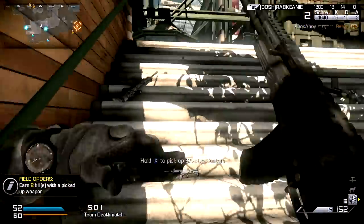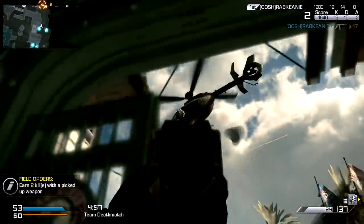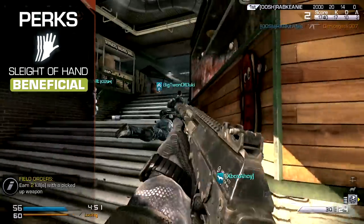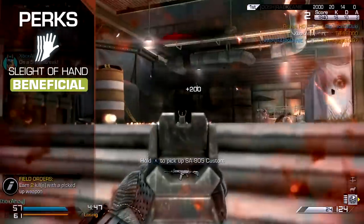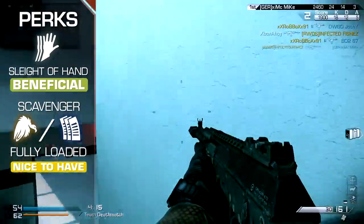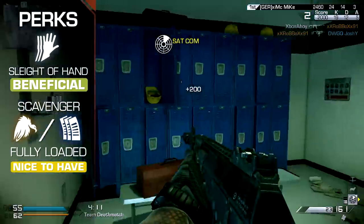To take the best advantage of this power, it pays to be generous in your dispensation of rounds, and perks like Sleight of Hand will help your ability to deal out sustained fire. I'm not suggesting you should be reckless in your shooting, but flurries of automatic fire are very much in the spirit of this weapon. To keep yourself supplied with ammunition, it can be worth equipping Fully Loaded to start with the maximum supply, or equip Scavenger instead if you'd like the ability to resupply while on the move.